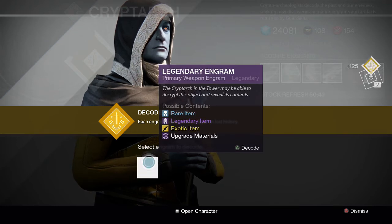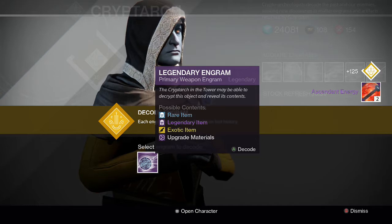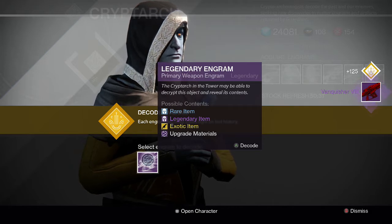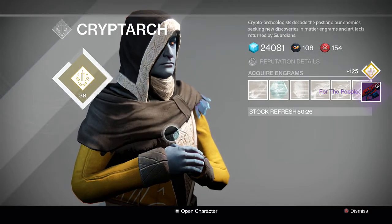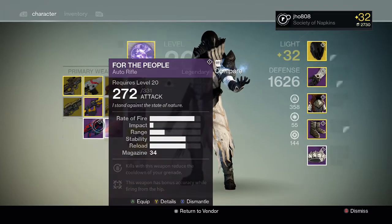Next one we get Two to the Morgue — that's alright. We already got two exotics, which is pretty impressive. Next one we get a Vanquisher VIII, which is pretty cool. And then for the last one, a For the People auto rifle. So that was pretty cool — two exotics, unbelievable.